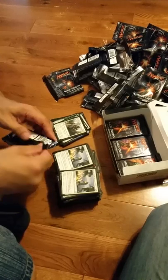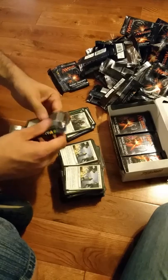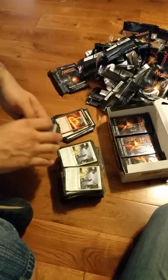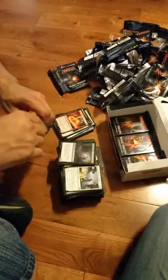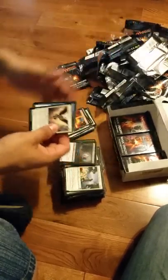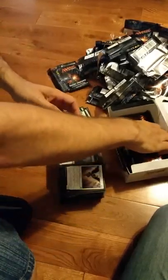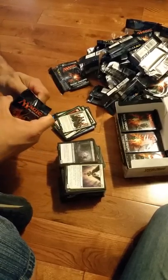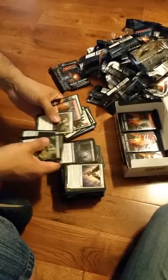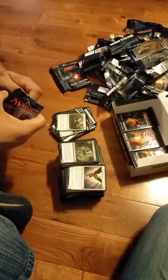Foil Vine Snare and Shipwreck Reef. So we're looking at three Mythics — maybe one more in this box. Gideon's Phalanx a little. Abbot of Keral Keep. Abbot of Keral Keep.